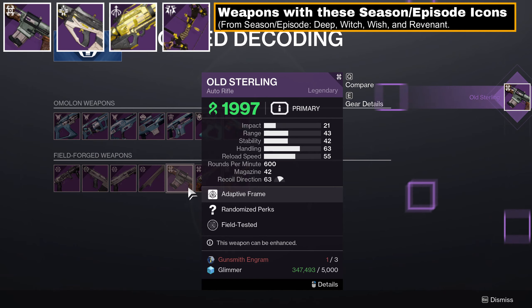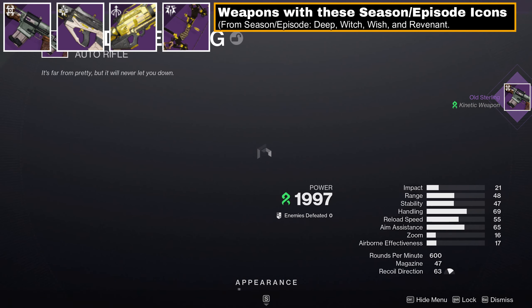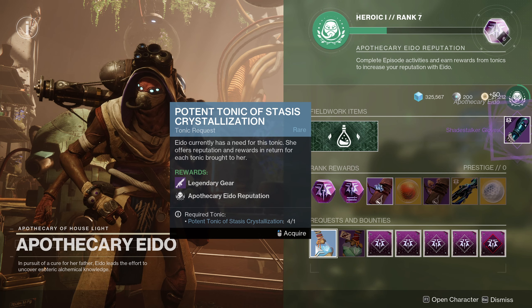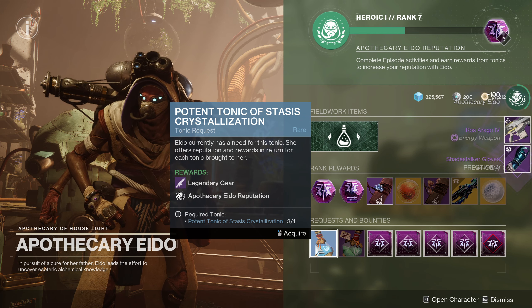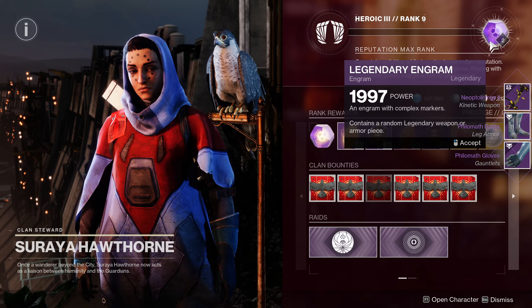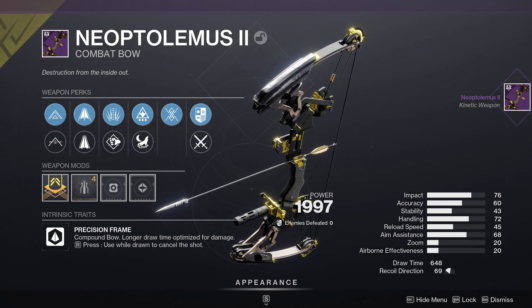To know when you're in this new double-double bug state, get another world drop from Season of the Deep, Witch, Wish, or Revenant. Most easily done by focusing Gunsmith Engrams at Banshee, Revenant Tonics, or claiming Hawthorne and Rahul packages. Once you see a weapon with two perks in both columns, you're set. If you don't, go run another Master Lost Sector and check again.